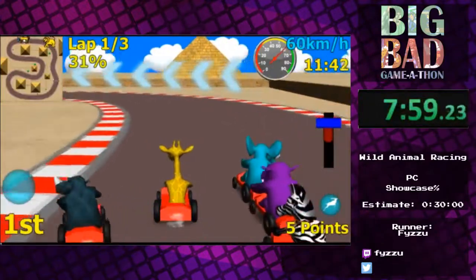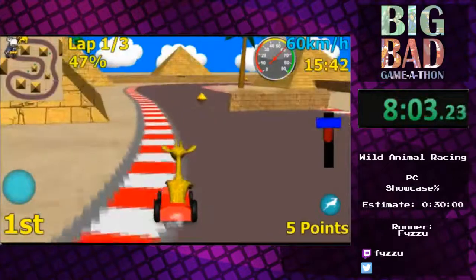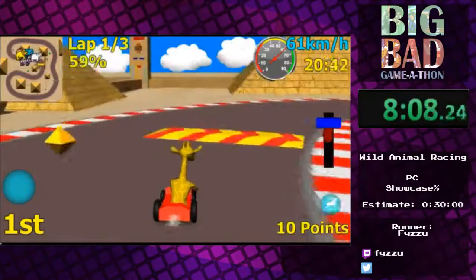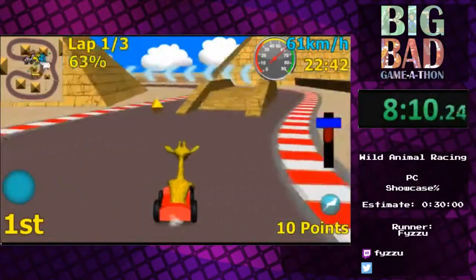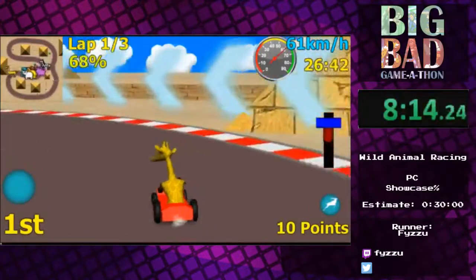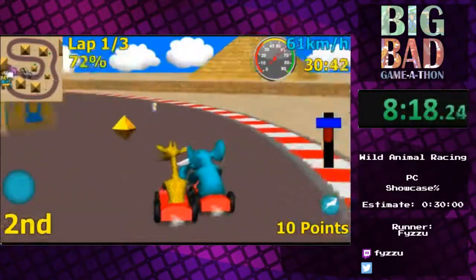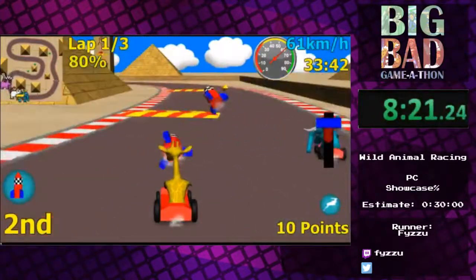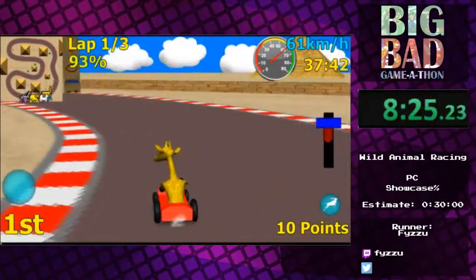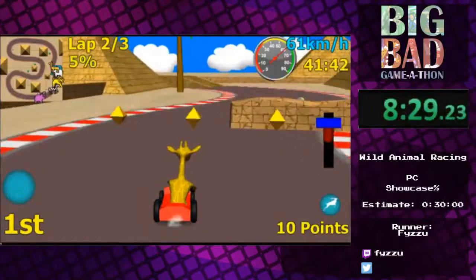Egypt is kind of an interesting course, if only because it introduces some of the more random physics quirks. You might think, for instance, that a good idea would be to go over those and jump over them, or do the same with this. But that actually slows you down massively. You want to just go around that stuff as much as possible. The same goes for these ramps - you don't want to go over them, you want to jump over them if at all possible.